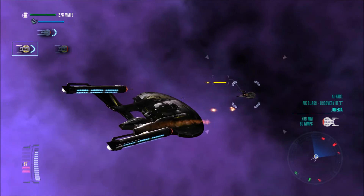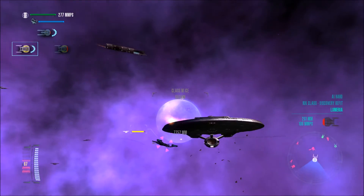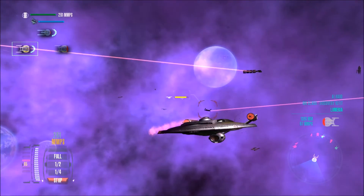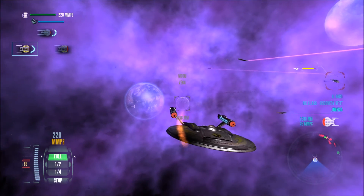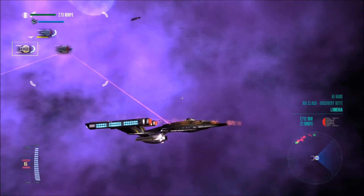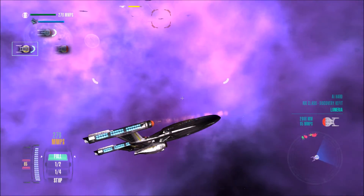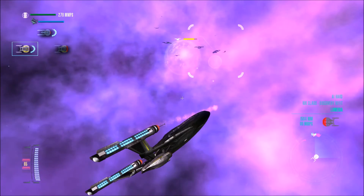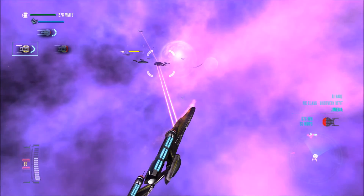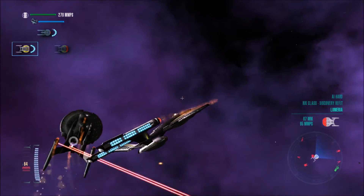There we go — that's the death and destruction I want to see. These torpedoes sound really cool and go fairly quickly. Shields are still up on both of my ships. We are fighting the AI hard guys, but it really comes down to shields or no shields as far as who's gonna win. I have shields and they do not — I think we're gonna be powerful enough to take them down.